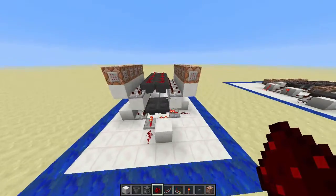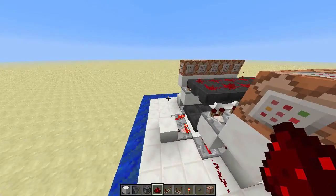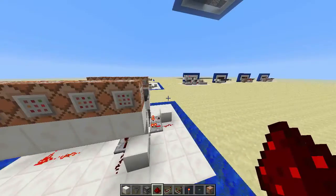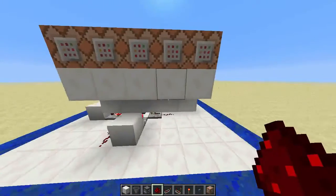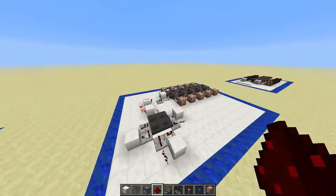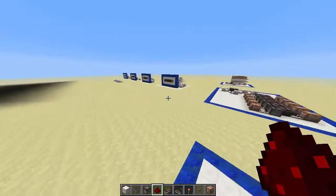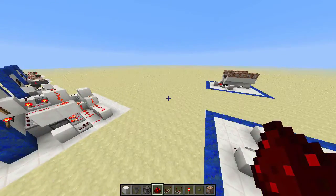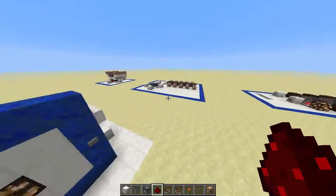Now it's also very easy to extend — you just take this chain of hoppers and bring it out this way, and do the same for the comparators, do the same for the command blocks, and boom, you've got more. It's very easy. I'll leave these older pre-stage type things in the world when I put it up for a world download, but they're not very efficient — not very space efficient. But I'll leave them there for kicks.